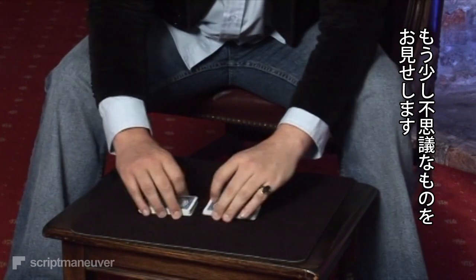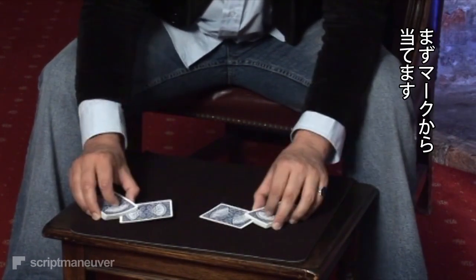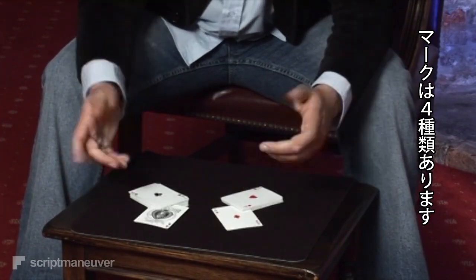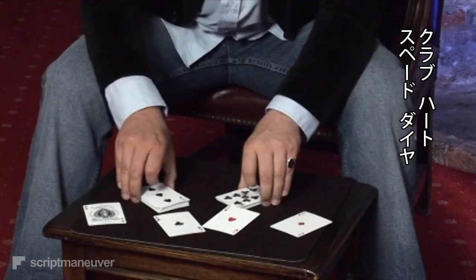To some extent I'm going to play the odds — not by finding your card, but by trying to find your suit. And there are four cards in the deck which represent the four suits. In this case the four Aces: clubs, hearts, spades, and diamonds.